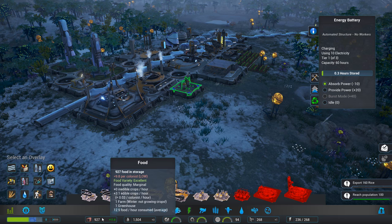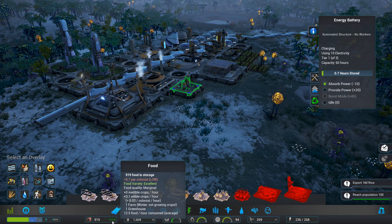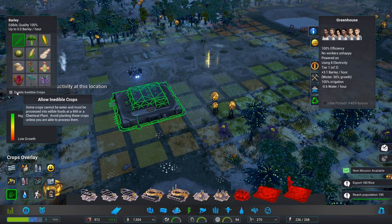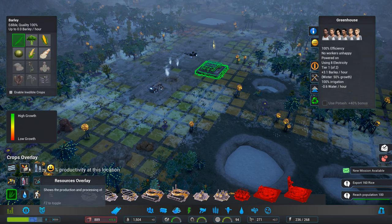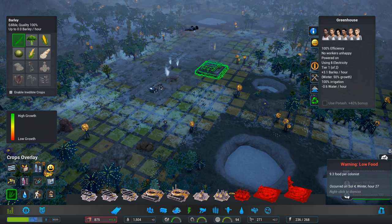Let's have a look at how things are going here. Food per colonist is low — we've got plus 11.8, but they're taking away from there. What can I do with this potash — would give me a 40% bonus, that would be good. We've got a new mission.